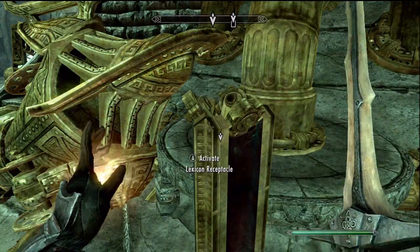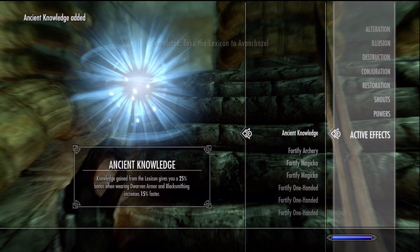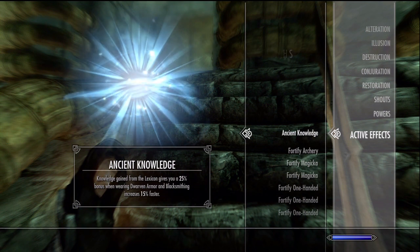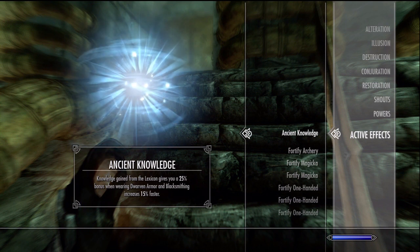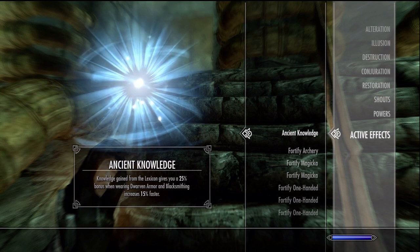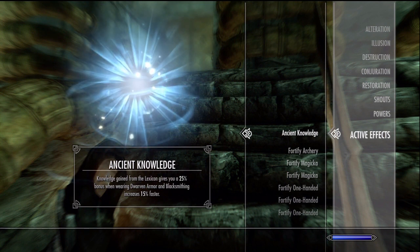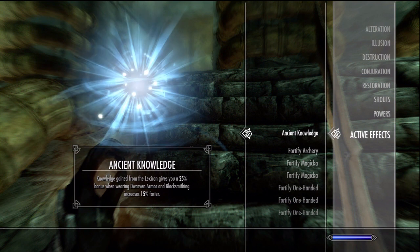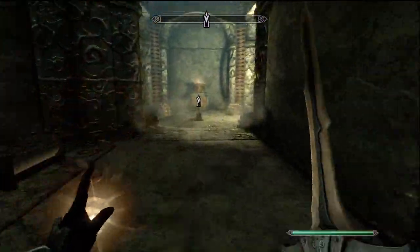Let's see what this guy has — there's another grand soul gem, nice. The second you put the lexicon back you'll get the perk Ancient Knowledge. Let's check active effects — it gives you 25% more bonus to wearing Dwarven armor. Like I said it was originally glitched — it used to give 25% boost to all armors, but they fixed it so now it's just Dwarven armor. It also says blacksmithing increases 15% faster, and I'm confident that's a 15% fortification to smithing.